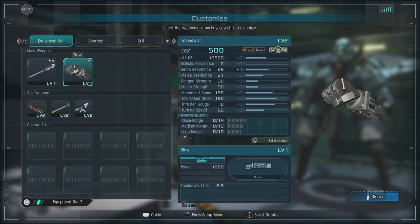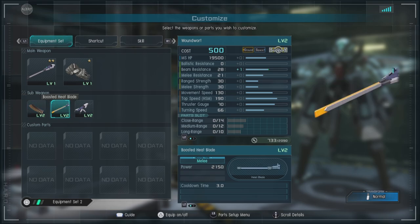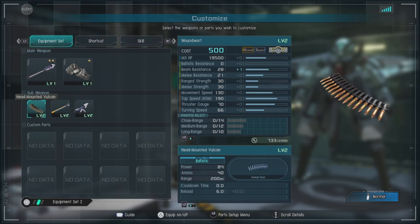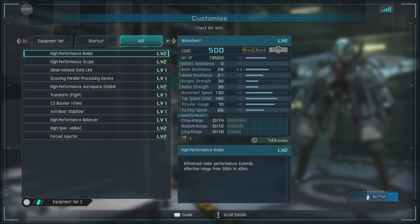Then we have blow, a melee attack. We have head-mounted Vulcans that are acceptable, and then we have two of the main features of this unit: the boosted heat blade, a large heat saber effectively, and the boosted claw, which fires out like the Guf's heat wire. It will cause a massive stagger. I would suggest, if you're using this unit, to open with the boosted claw, then switch over to the heat blade and use a down strike on the target. Then switch to your rifle and shoot them while they're on the ground. It's very nice.